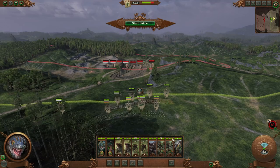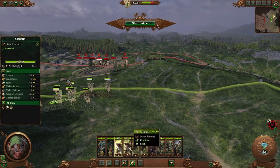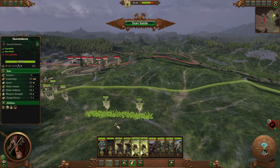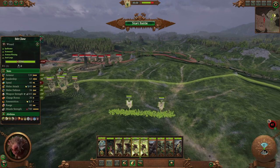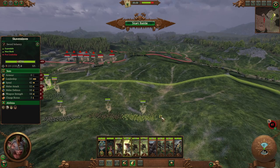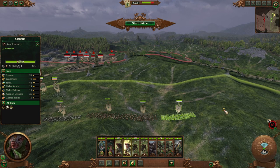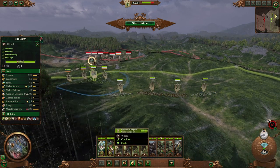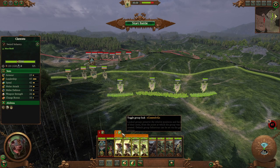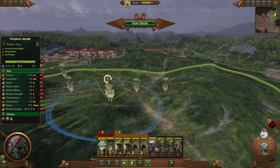We're up against three units of spears — anti-large — which my Doom Flayers are the only large unit I have. There are also three units of sword infantry and one unit of crossbowmen. I think the crossbowmen are going to take the Jezzails to the face. Let's hop in. Our starts are definitely getting more and more efficient — I can tell, and hopefully you can tell.